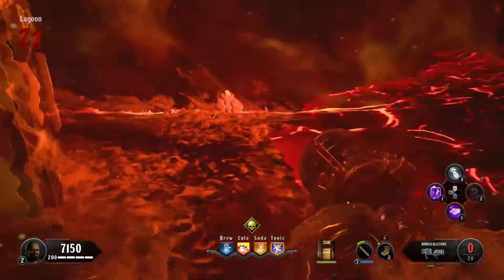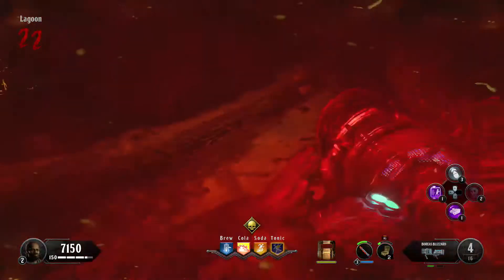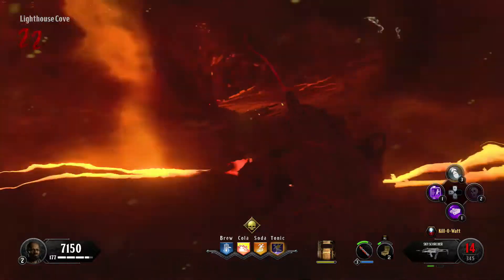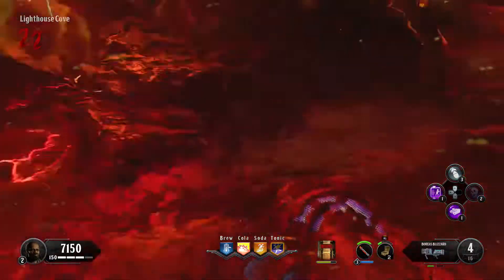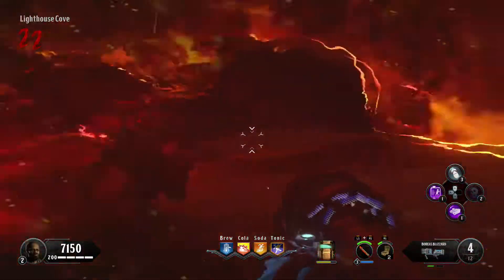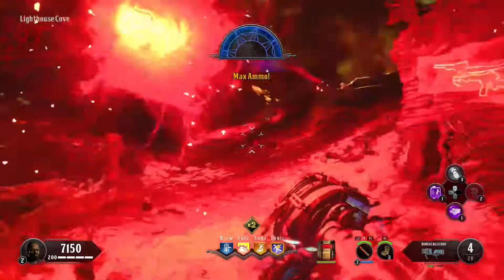Try to use all the space of the dome — you don't have to stay right in the middle. The dome is going to start moving towards a drop-down rock and it'll stop there for another soul box. Keep killing zombies — I was lucky getting an insta kill power-up. When the apothicum blood reaches the wall at the bottom of the lighthouse, it's going to act as a soul box. Use all the dome space, kill all the zombies, throw Samantha bombs, and use all your Thunder Gun ammo — you'll definitely get a max ammo.